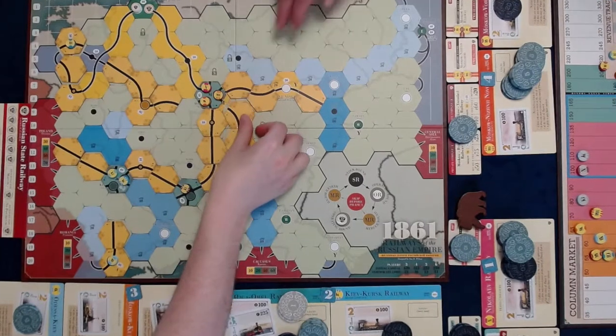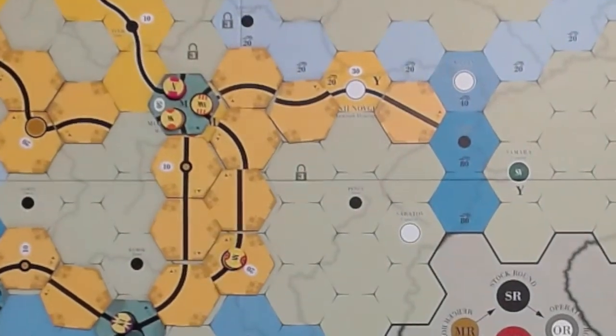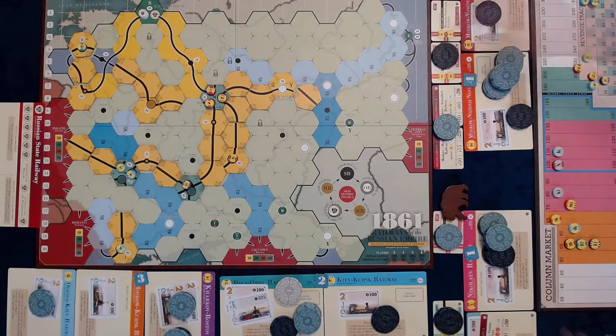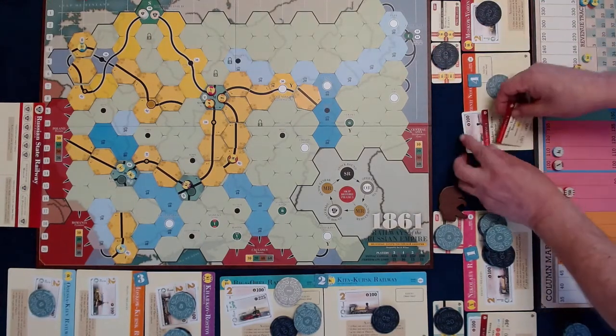The MNN operates — it lays a gentle curve at I9, connecting to Moscow. It runs its 2-train for $80. Half goes to the company, half to the player. Stock price goes up to $80. It does not purchase a train. It is able to purchase Privates 3 and 4 for $135.